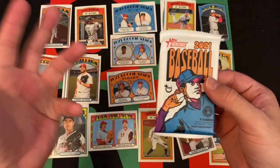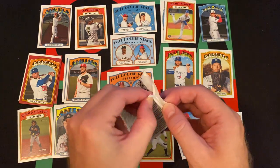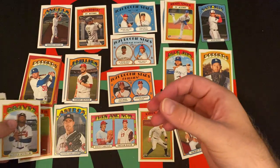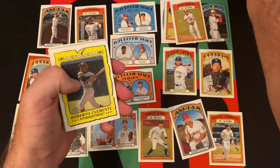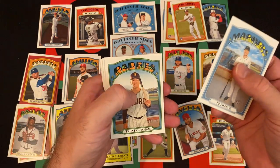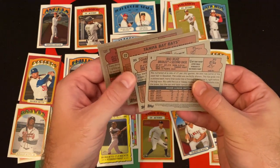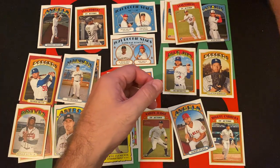Last pack for today. We should get one more red since we're guaranteed three reds total — hopefully some other cool stuff too. We got Ronald Acuna Jr. again, Martin Perez, Luis Garcia in action rookie card, Roberto Clemente insert, Ty France, Trent Grisham, AL Postseason, Charlie Blackmon, and Rio Ruiz. The Ty France is a high-number short print.